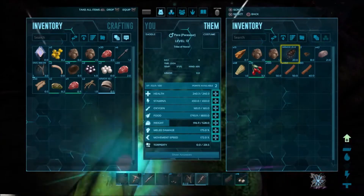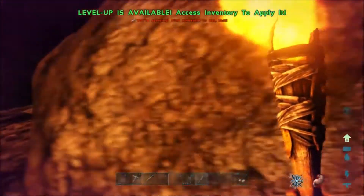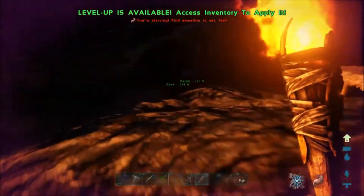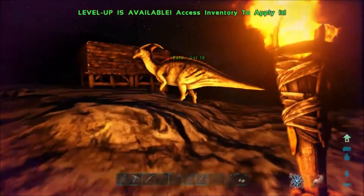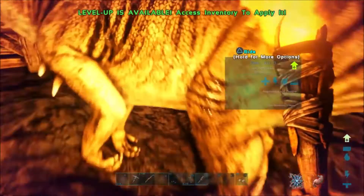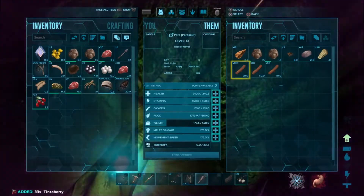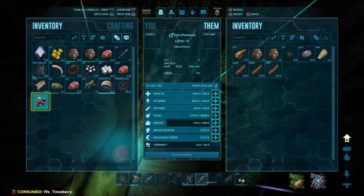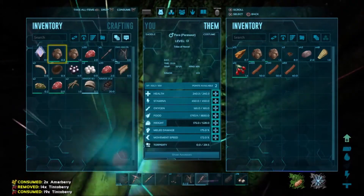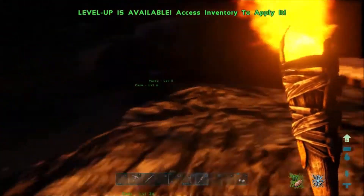I'm gonna take the saddle off this parasaur so I can take it down to the other one. I still only have one parasaur saddle for two parasaurs, but it's a lot more efficient that way because I don't want to waste a saddle making another parasaur. I'm just about to starve and I don't have any more meat, so I'm just gonna eat his food instead — that'll keep me alive just long enough to get my dinos back up here.